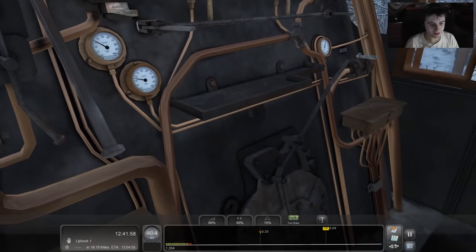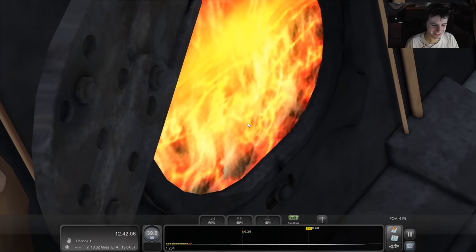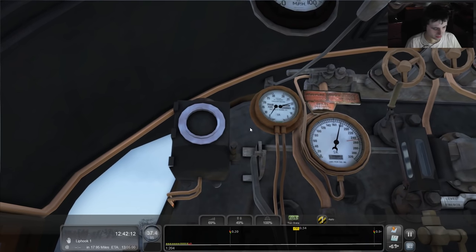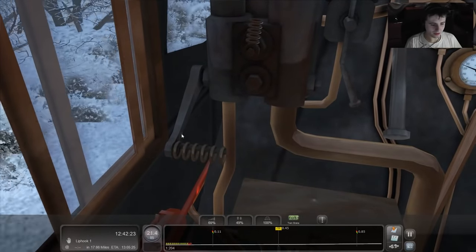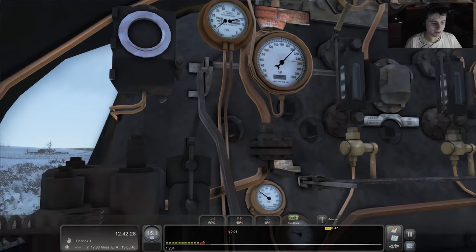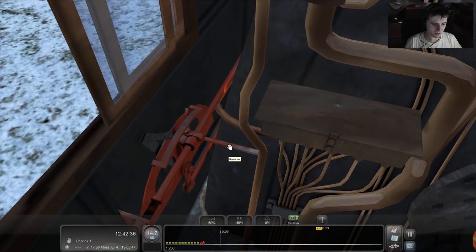It does get stuffy in these steam engines. Let's open up the firebox and see what it's like in there. Oh my goodness, what is going on? I think it was Ctrl+D or Ctrl+F. I panicked and hit a button. We've got the brakes applied! I think I know what that was — it's a system that checks that you're still alive. I'm going to need to wind up the reverser a bit.